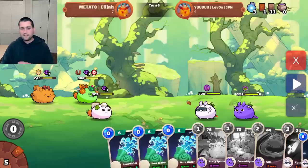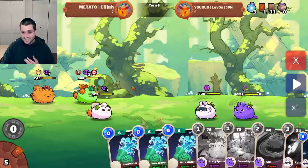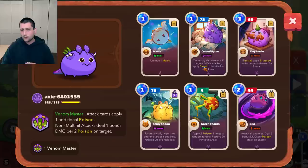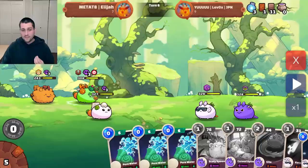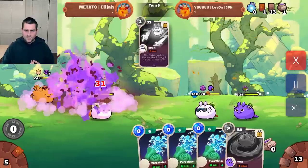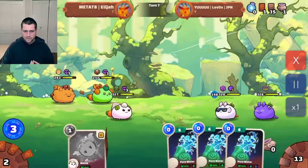I managed to chew through his front lane fairly quickly, but we are definitely not home free yet. This team is going to start stacking poison on me. It's got ways to gain energy in Kataro, Tiny Turtle to stun my Axies, some waters for healing up. And on top of all that, it has some really powerful secrets that reflect damage and apply Bleed to me, which makes me take damage every time I play a card. That can obviously lead to a world of pain, especially when I have all these poisons that continue to grow on my Axies.